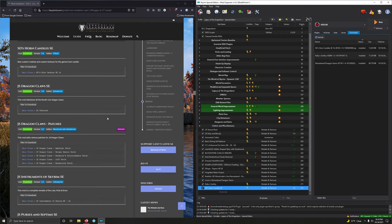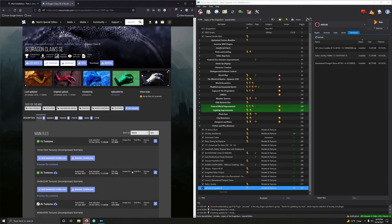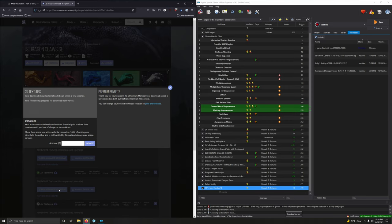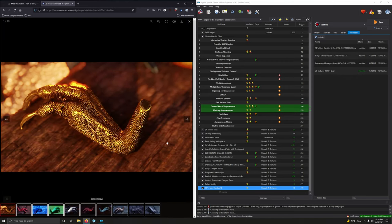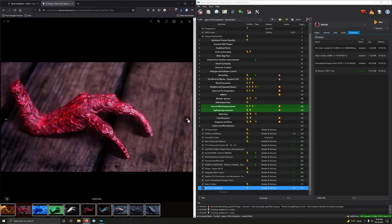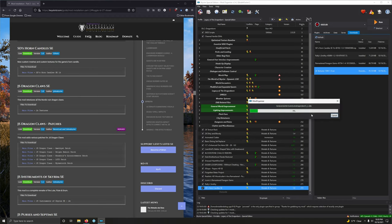JS Dragon Claws SE — this mod retextures all Nordic ruined dragon claws. I remember when this mod first came out my jaw dropped at how beautiful it is. Getting the 2K version — second option. Look at that — gorgeous. Installing it.